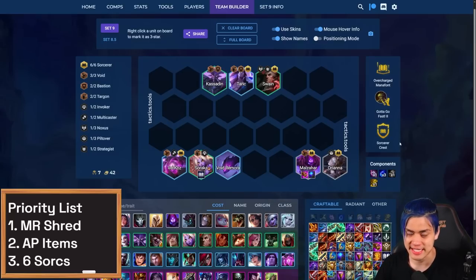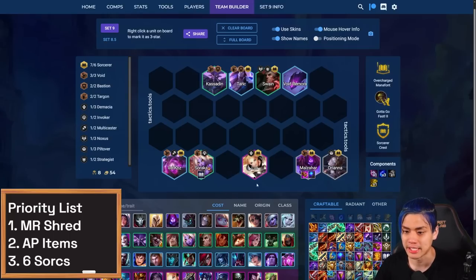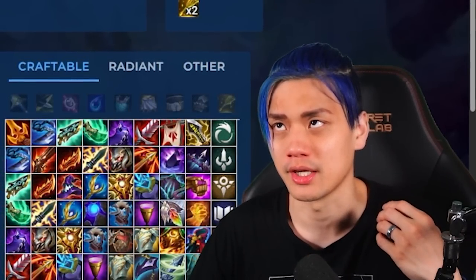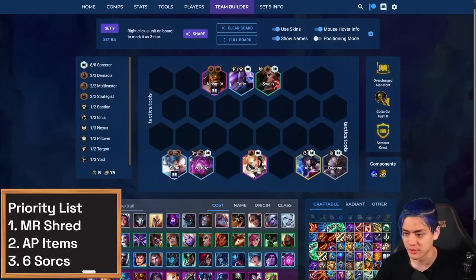At level seven, add in Kassadin to get that frontline. All of a sudden this is a really strong core level seven board that you can play until you find things like Lux, Sona, and Jarvan for Demacia. If you do get an opportunity to play Ace Sorcs, that usually requires a plus two because it's just hard to fit all of that without dying. Usually the second Sorcerer Emblem ends up going on a frontline unit — in this case Kassadin — but if you find Jarvan, he'll instead take that Sorcerer Emblem, which is kind of nice because he gets extra mana to cast quicker. Drop Malzahar and put Blue Buff on Ahri so she can just destroy everything.